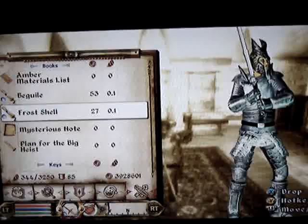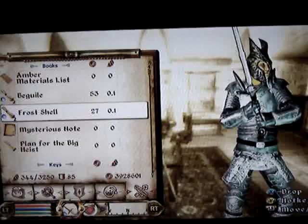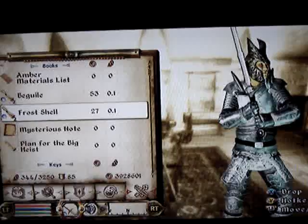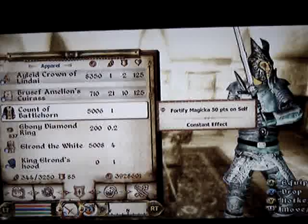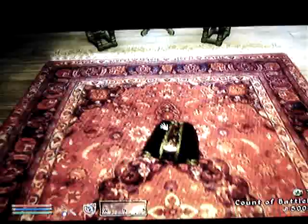What you do is you double-click on — for instance, this is Frost Shell. Double-click and you'll see a change right here. And then same thing with this — double-click and it'll change right there. Go to whatever you want to drop, and voila.